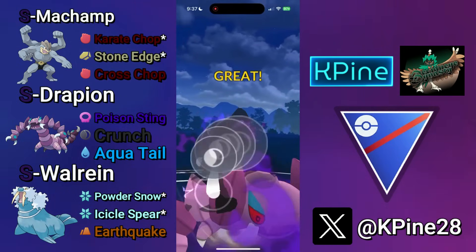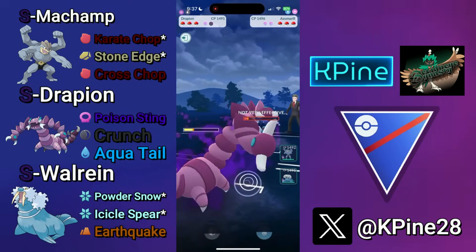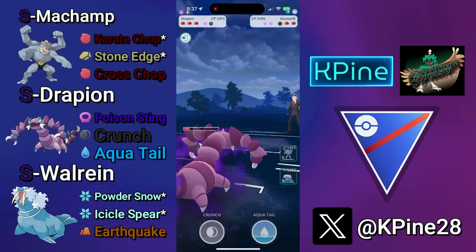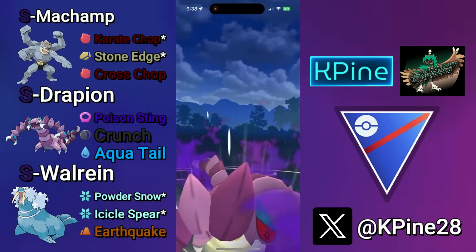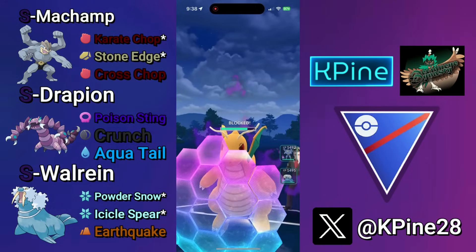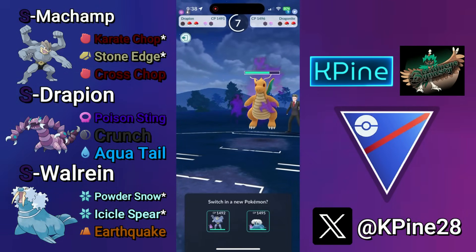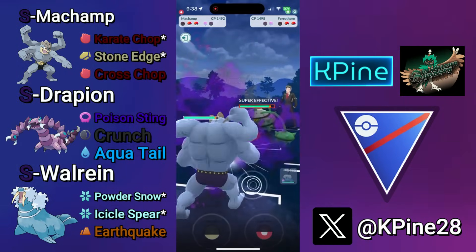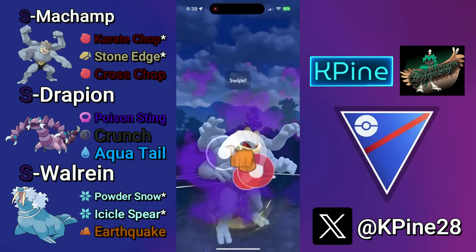In this one, my opponent swaps out and makes a very nice catch onto an Azumarill. Because of the Poison Sting damage, it isn't that bad of a matchup for the Drapion at all. So I shield that move from the Azu, Poison Sting it all the way down, leave with the Crunch loaded, get that Crunch back from the Dragonite, and not only are we on shield parity now, but I have my Walrein dealing double super effective Powder Snows to it. They come in with a Ferrothorn.